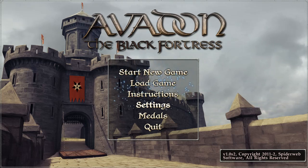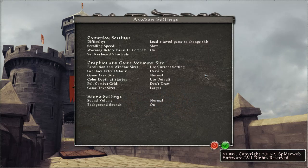Anyway, let's just get into it. Let me take a quick look at some settings. Difficulty — I can set that later. I've already adjusted the scrolling speed. Graphics, resolution — that should be fine. Extra details, of course. All the details. Game area, color depth and startup — yes, of course. Not sure about the combat grid. I might have it draw the full combat grid. I have increased the game text size since I'm playing in a slightly smaller window for recording reasons.